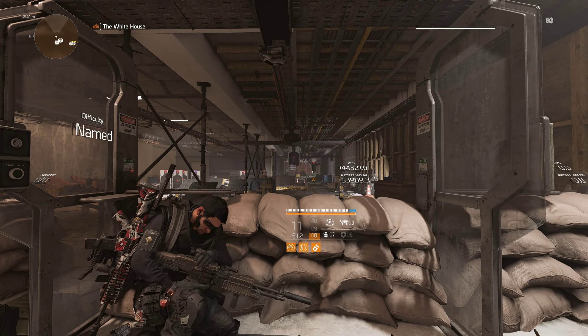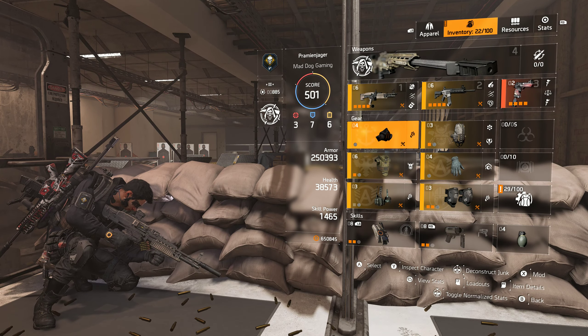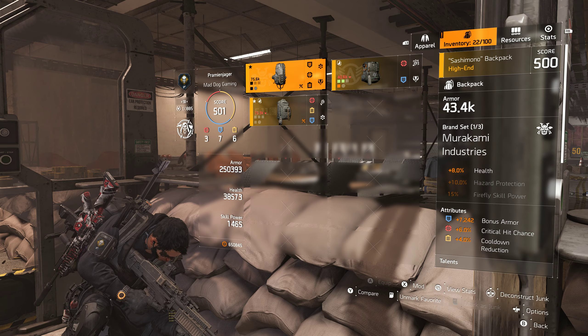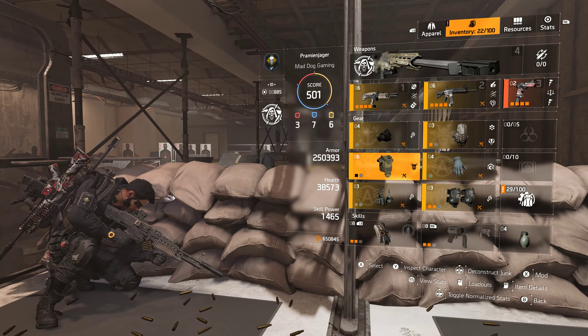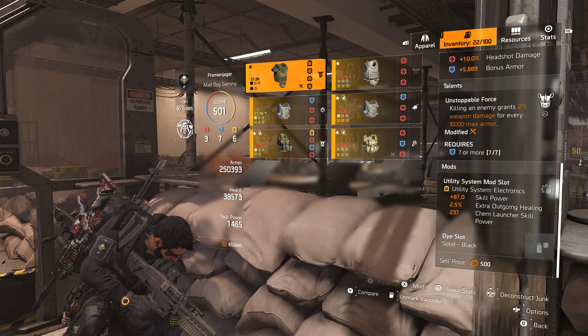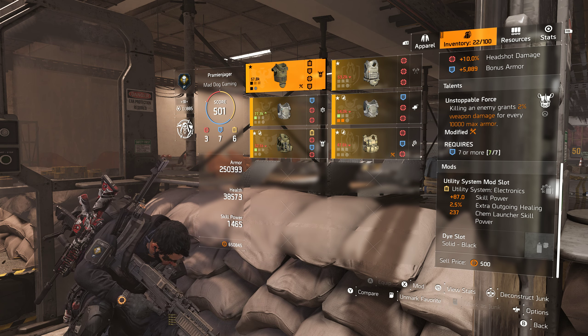This build is actually pretty easy, man. There's nothing complicated about it. Stack damage. I like Safeguard because I like my heals. I use Hardened to get the bonus armor. I use Unstoppable Force to get all that weapon damage.